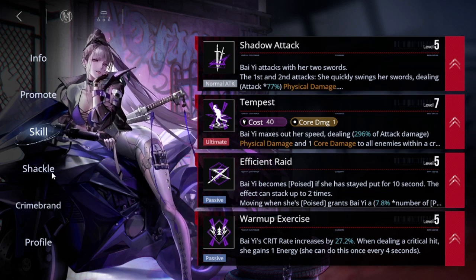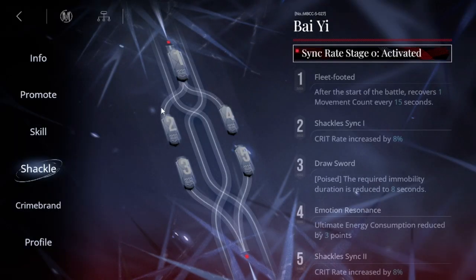Now for her shackles. The more the better, but if you can't get that many, aim for at least one shackle at the very minimum. At one shackle, she recovers one movement count every 15 seconds, which is great because her Tempest uses three movement counts every time she activates. This makes it a really nice bonus especially in content where movements are limited — it lets you keep proccing her S2 without running out of movements.